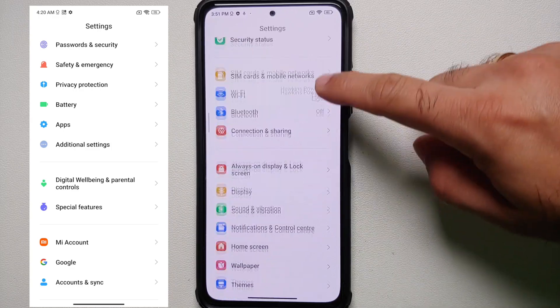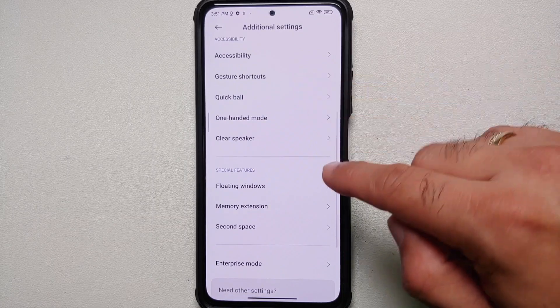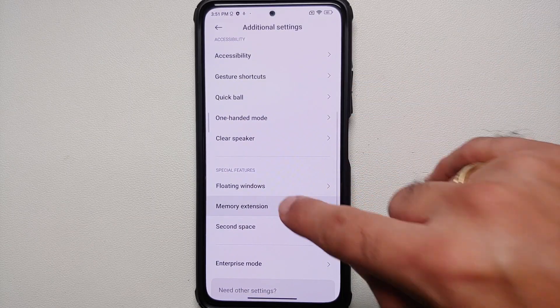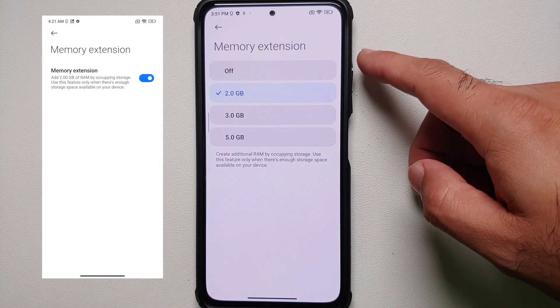Another change you will notice in the Settings page: the Special Features option is missing from the main page. But if you go into Additional Settings, this is where you will find your Special Features.